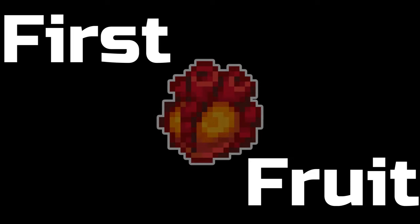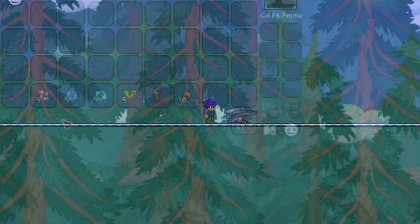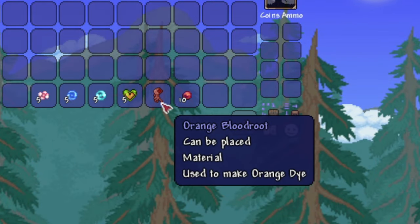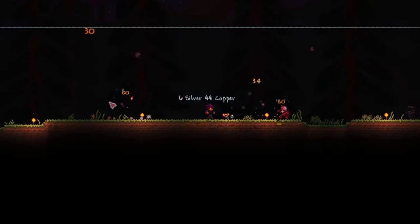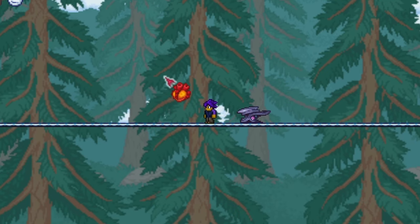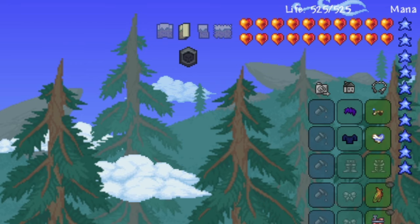First up is the Blood Orange. You can make this item after you've defeated all of the mechanical bosses. It requires five souls from all of the mechs, five life fruit, an orange blood root, and ten blood orbs, which are crafting materials that drop from enemies during a blood moon. It's a single-use consumable item that permanently increases your HP by 25 when used, and changes the color of your hearts to a fiery orange red.